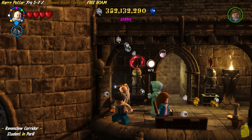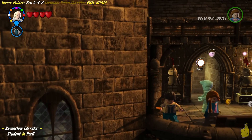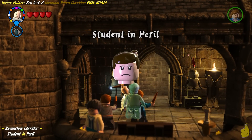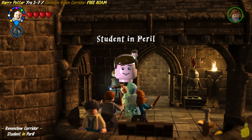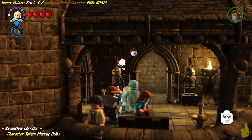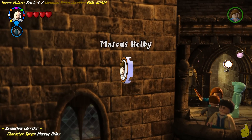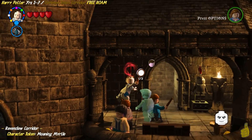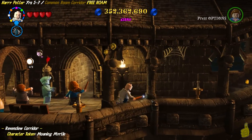We're going to go ahead and use Dark Magic as soon as we start things off. It looks like we've got a student in peril and three character tokens right here. Dark Magic on this wall immediately frees that student in peril — turn that frown upside down! Just a little bit further than where that student was in peril, we're going to find the Marcus Belby character token.